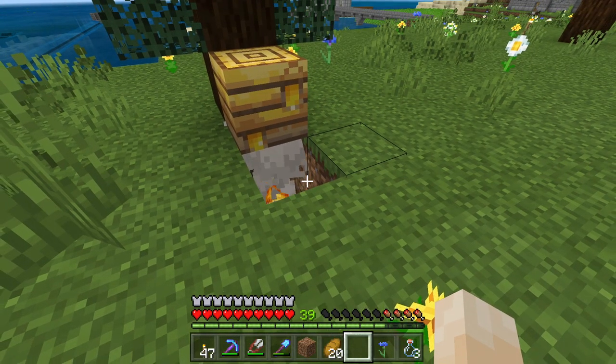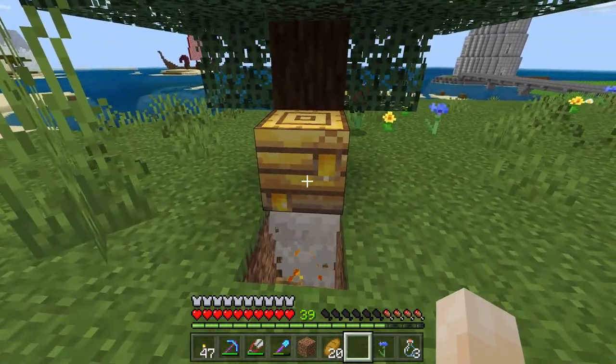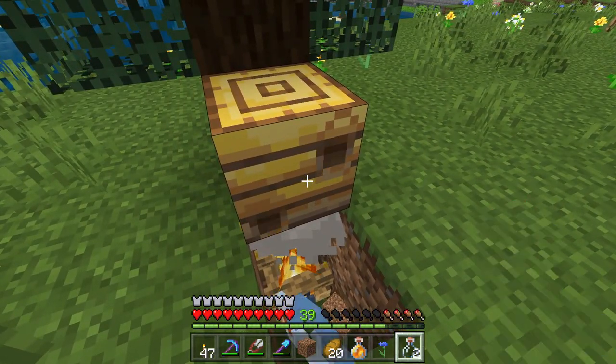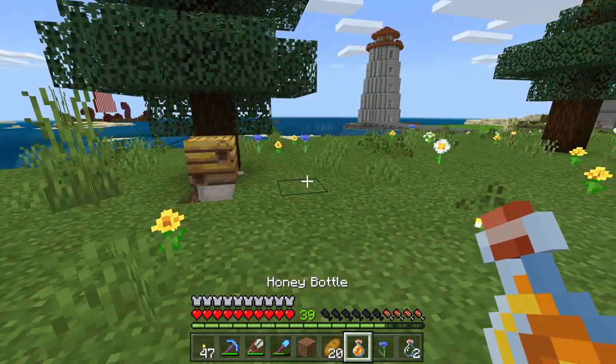This is going to smoke the bees, which is going to make them a little docile and a little dopey and apparently leave the beehive. Then we'll be able to harvest our honey without getting attacked. There you go. And that is how you harvest honey - we have one bottle of honey.